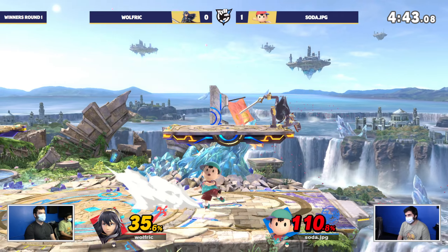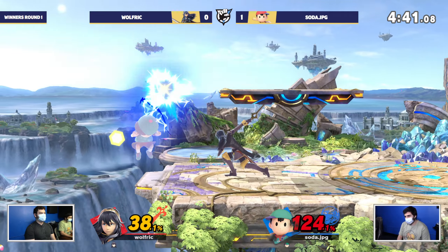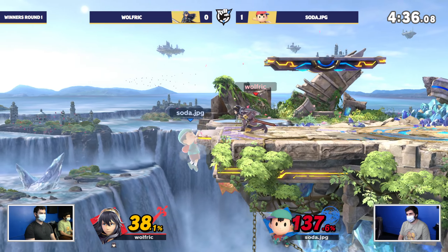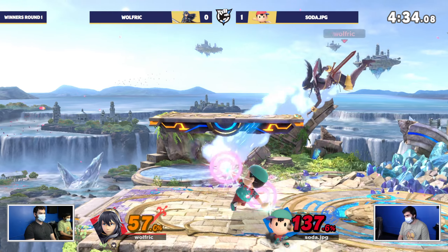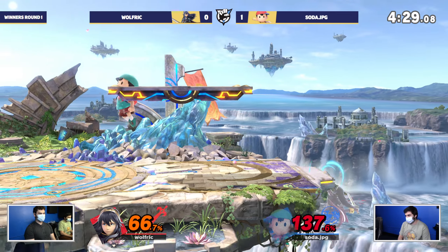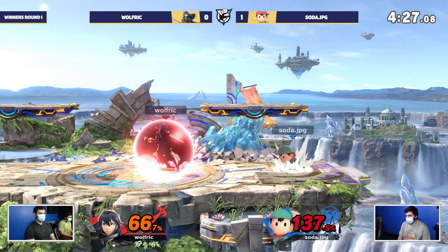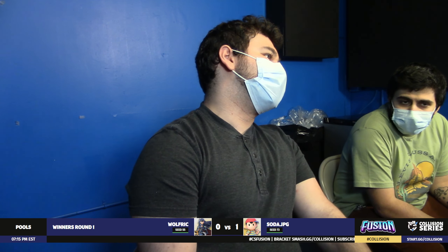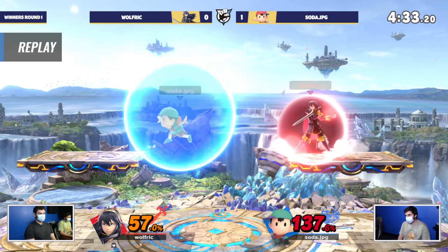Wolfrick has done such a good job with the edge traps. That back air again — this is looking a little scary for Soda. So many things will kill for Lucina here. Now opting to stay grounded under this platform to prevent Ness's PK fire, since the platform catches it. But not if you get magnet combo — unfortunately Soda not able to find position and opting to reset to neutral. Again the DI is coming in same spot, same side.